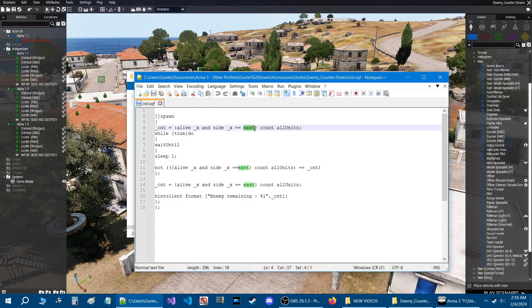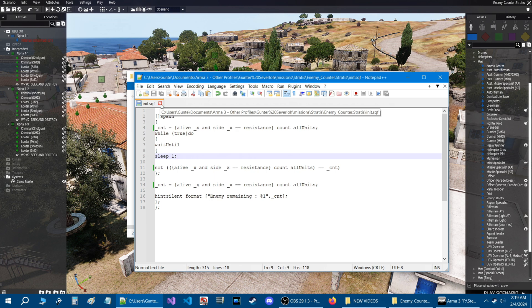When you use this code, you'll see the three values that lit up. Since our enemy is resistance in our mission, we're going to have to change this to resistance. If your enemy is east, you just put east; if resistance, you put resistance; if Blue 4, you put west. Because of the sleep one second, it's checking every second to count how many units are still alive, which could affect your FPS — just keep that in mind. I'll zip this up and include the init.sqf in the description. This also works in multiplayer.